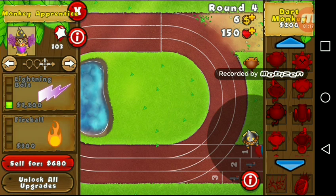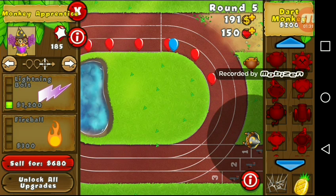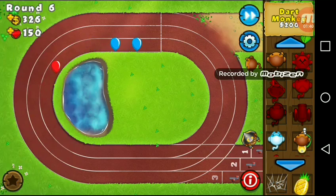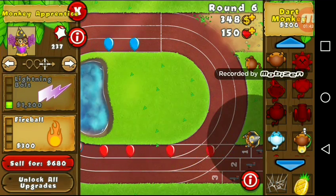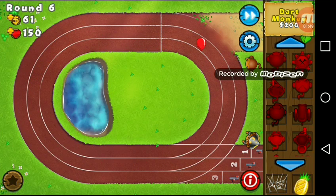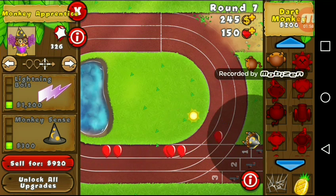We'll save up for Intense Magic. Next is Fireball. Defense seems to be stopping everything pretty well, but I'm very scared because right now I feel like we're going to lose some lives. Our Dart Monkey isn't doing a single thing — it scares me. Our Dart Monkey has popped one and this guy has popped 226. Fireball is going to be much better. So we'll try to upgrade to Monkey Sense next, then we'll go for Lightning Bolt and then Tornado.